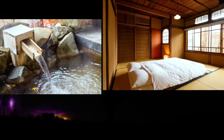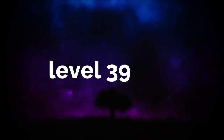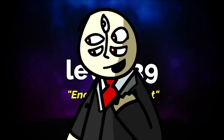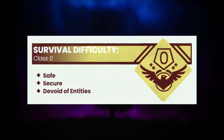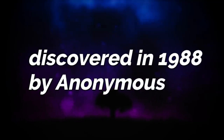Pretty chill Japanese-style house with a hot spring and bedrooms — that just screams safety. The second safe level for this video is level 39, aka the Enchanted Forest. That's a very Disney princessy name, so I hope it's good. This level is a class 0 difficulty, and it was discovered in 1988 by an anonymous wanderer.